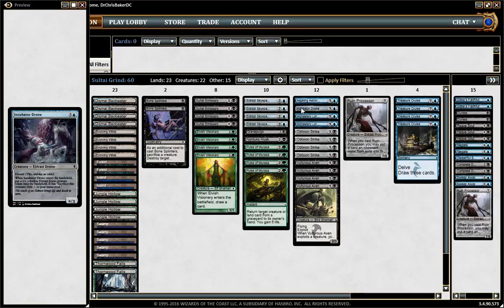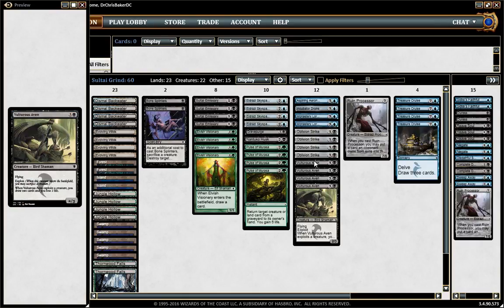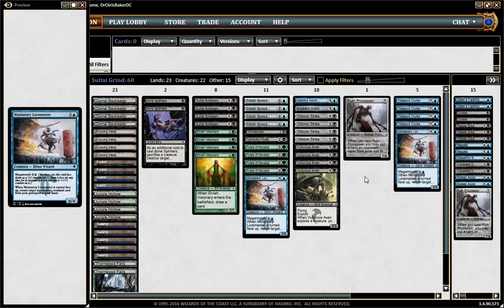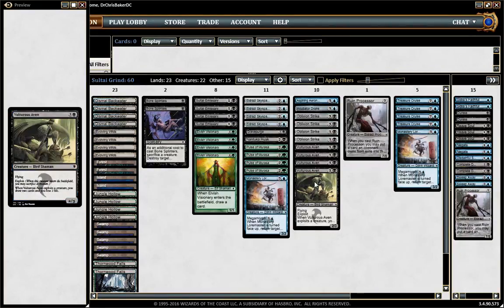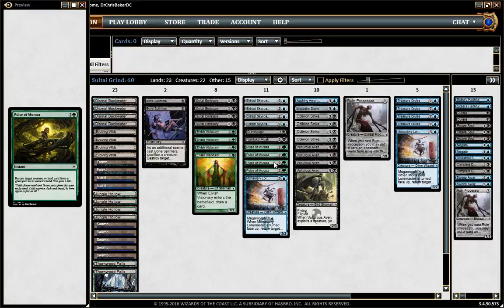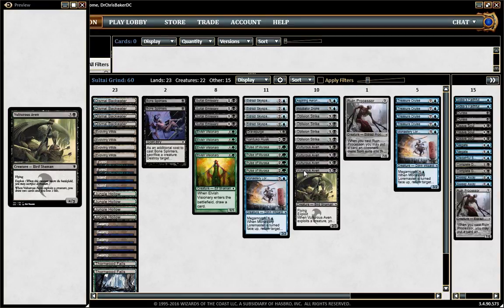Incubator Drone is still making an appearance in the deck, but not as a 4-of because Vulturous Aven is just the best 4-drop in terms of creature. Loremaster — you gotta think, this is either a 3-drop or a 9-drop. It is one or the other. But sometimes it's safe to play. Aven is just a 2/3 with flying — it doesn't make a token, but it draws cards, so it's often a lot better. The Pulse also helps us offset the life loss.